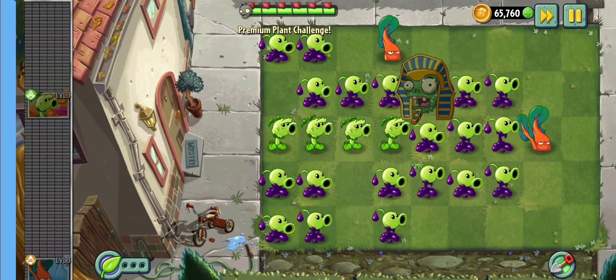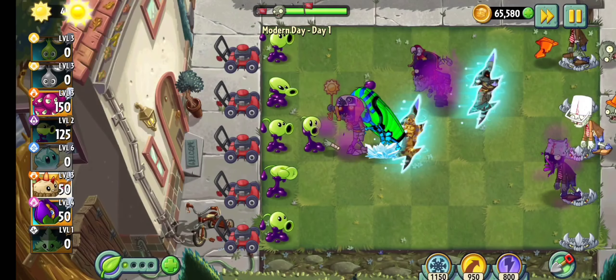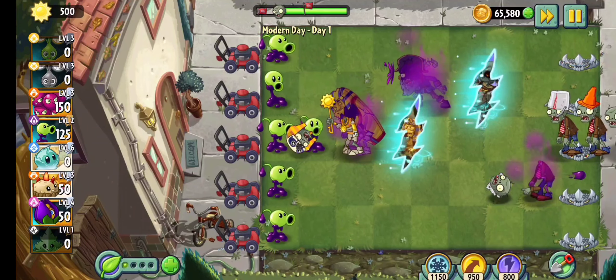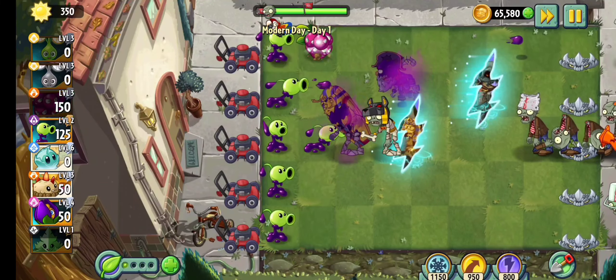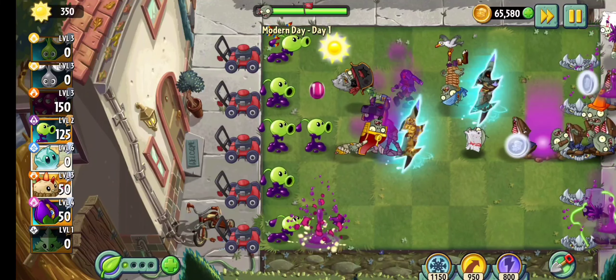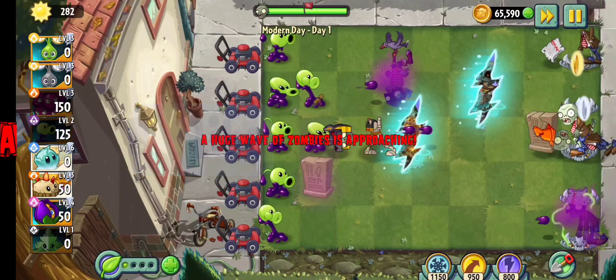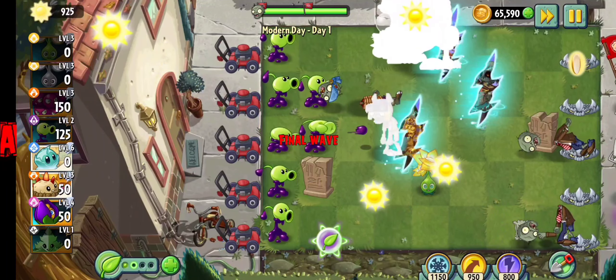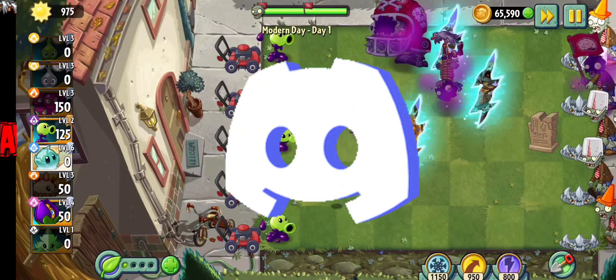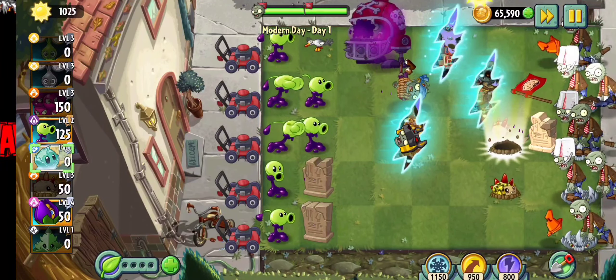And there we go, we beat the level. And there you go guys, that is how you unlock Goopy Peashooter for free inside of Plants vs Zombies 2. Now if you enjoyed this video and want to see more videos like this, please make sure to like and subscribe. And if you have any questions concerning this process, or want to give me ideas for future videos, make sure to join my Discord server — link in the description. This was Brace, and see you in the next one.